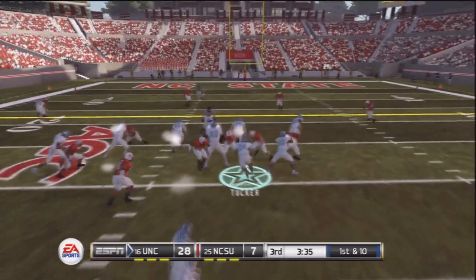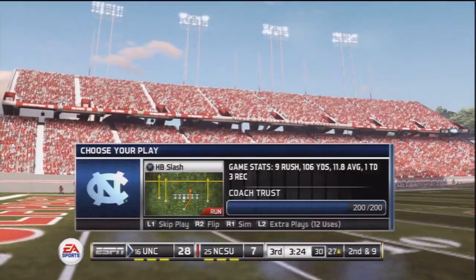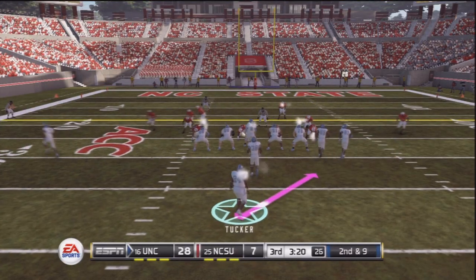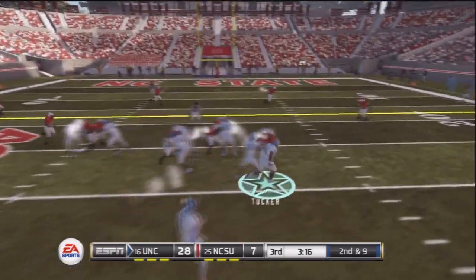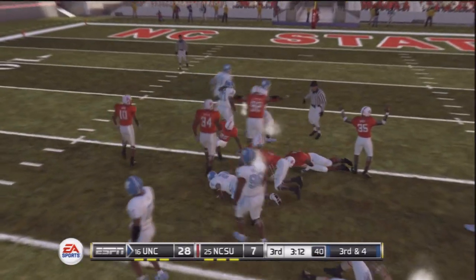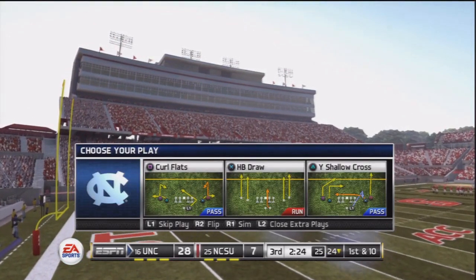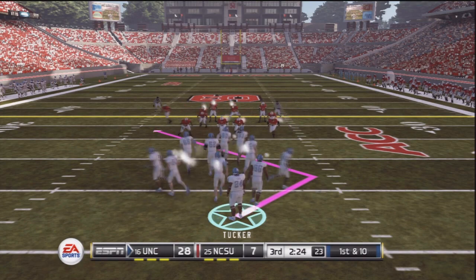We're going to stick to the power offense attack. Make sure you block the linemen before you go to the second level - those guys are big, they can take down Tank. Second and 9, more power offense. There we go, back to the middle of the field, short gain of 5. Tucker now leaves the field. Well they didn't score - probably because Tank wasn't on the field. But he has about 11 on the ground so far.